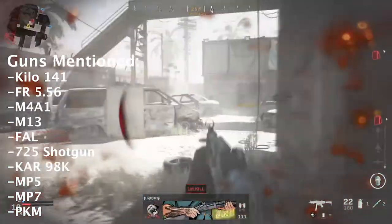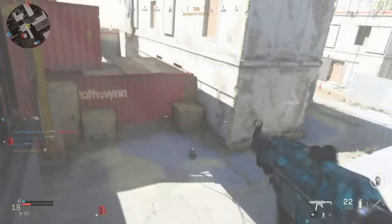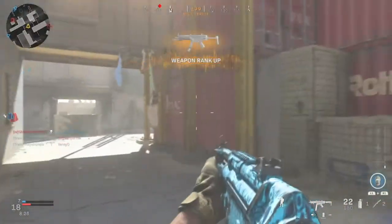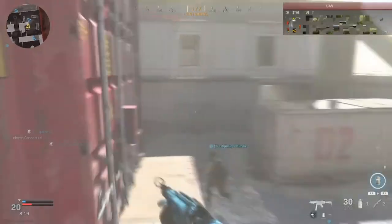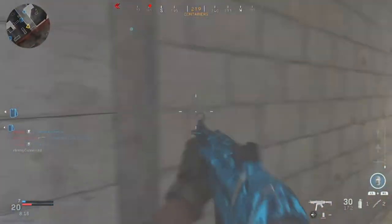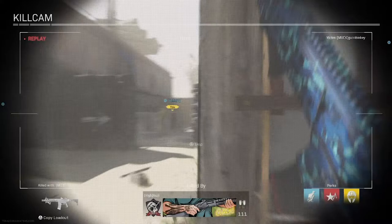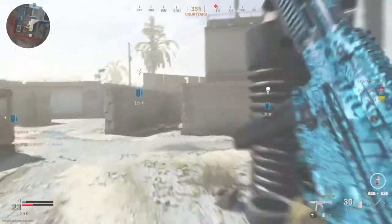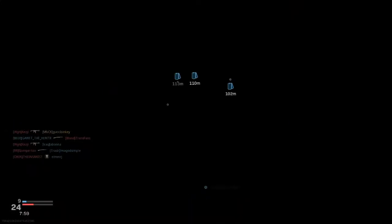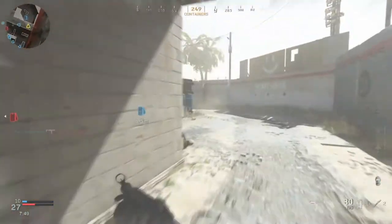Getting right into it — the first gun I'm going to talk about is the Kilo 141. I like this one and I'm talking about it first because it's a gun that everyone has as soon as they start the game. In my opinion it's probably the best weapon, or at least one of the best weapons you'll get. There are a lot of different attachments you can put on it depending on how long you've been using and leveling it up, but this gun is really solid. It's an assault rifle with a pretty good fire rate and pretty steady fire. It does okay damage — not necessarily the best assault rifle, but it's good at medium to close range.